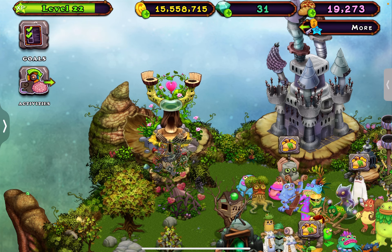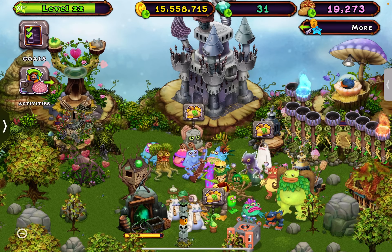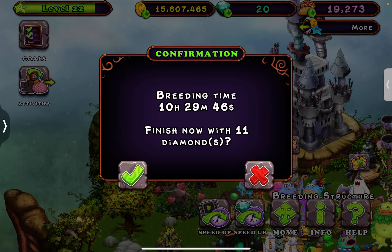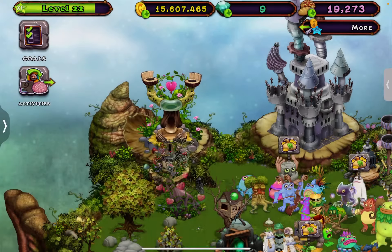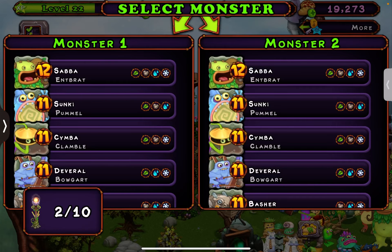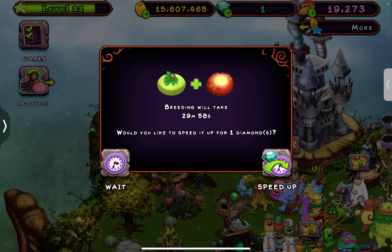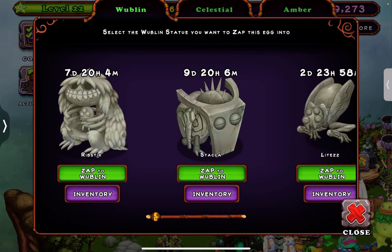Bro I don't want Rarity Rocks, stop giving me Rarity Rocks. Now I really know we won't be able to do this. Just give me a normal T-Rox - okay there we go. Unfortunately because of all the Rarity Rocks mishaps we won't be able to get all of those. We still need Octopus and Ma, so we'll do that in a future video.